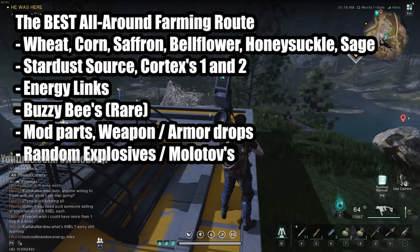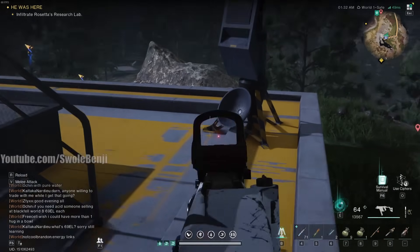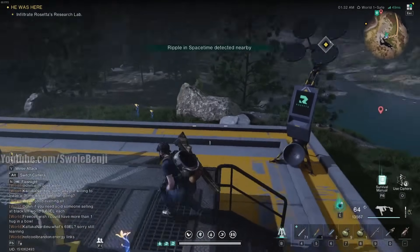This is also a great stardust source farm and cortex levels one and two. I farm this so much that I can easily afford 40 level threes every single week and have plenty left over, so I only need to farm 30 minutes to an hour and I'm basically done for a few weeks. This is also a good energy links farm. This is also how you get buzzy bees — you're going to want 20 of these on an alt account to grow crops most efficiently. You also get mod parts, weapon and armor drops, random explosives, molotovs, and more.